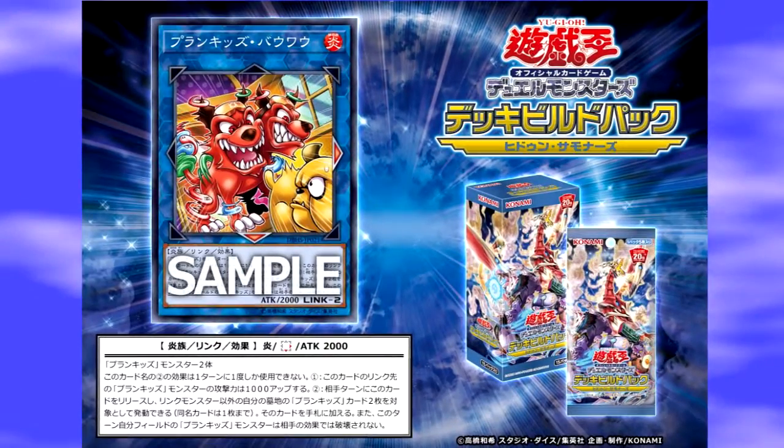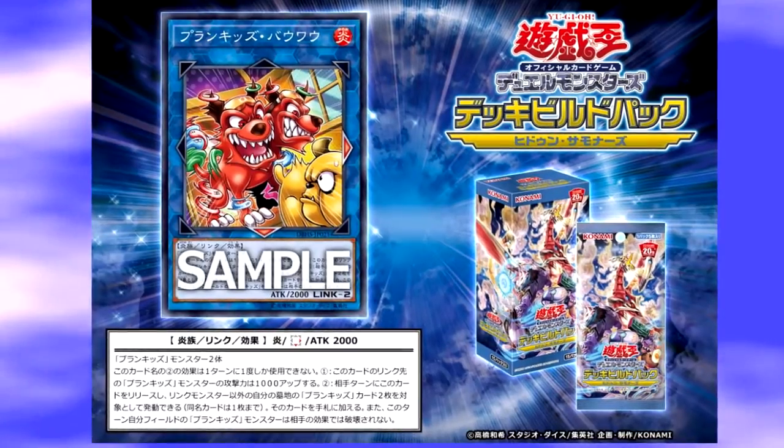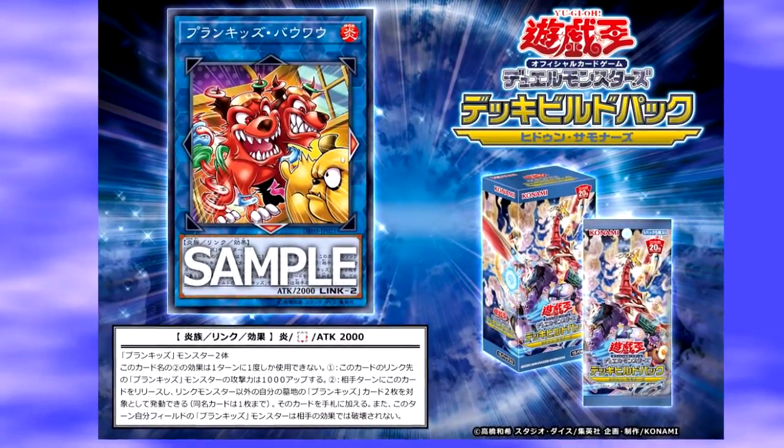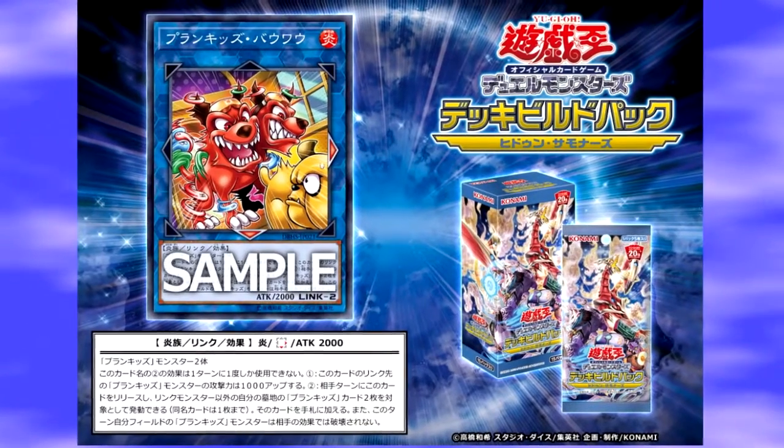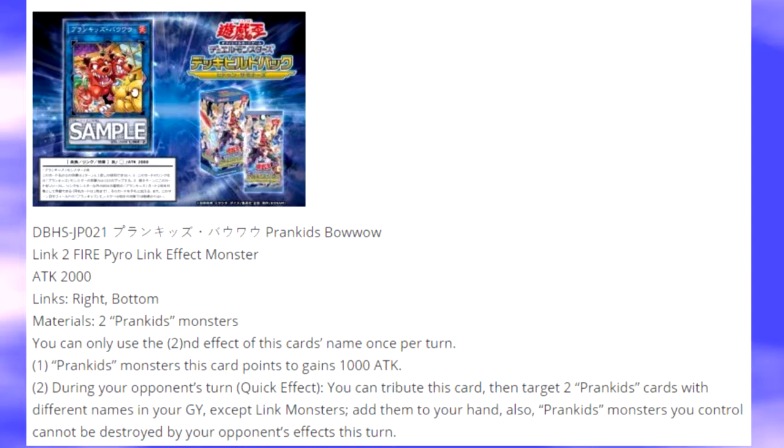Let's go on to the second Link Monster that was released. It is called Prank Kids Bow Wow — I love the artwork of the whole Prank Kids archetype, they're just so amazing. It is again a Link 2 Fire Pyro Link Effect Monster with 2,000 ATK, and the links are right and bottom. Similar to Prank Kids Doodle, it doesn't have the two typical arrows for Link 2 monsters, but this isn't the worst thing.